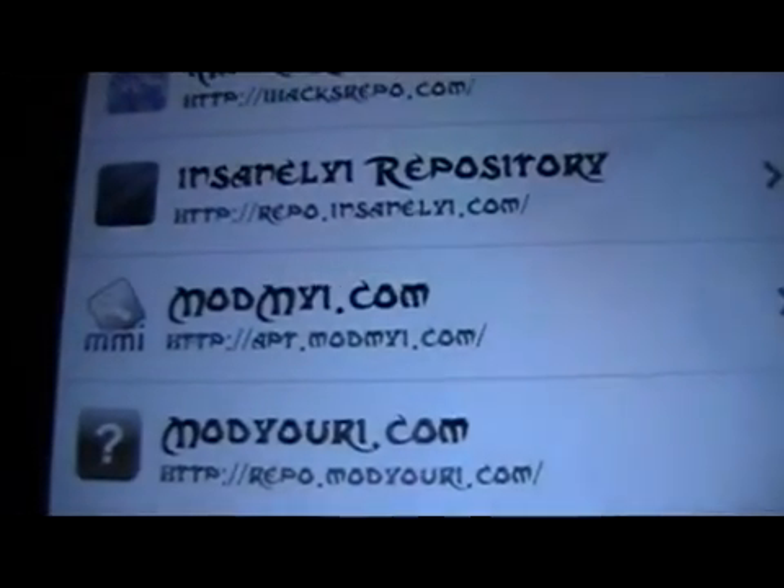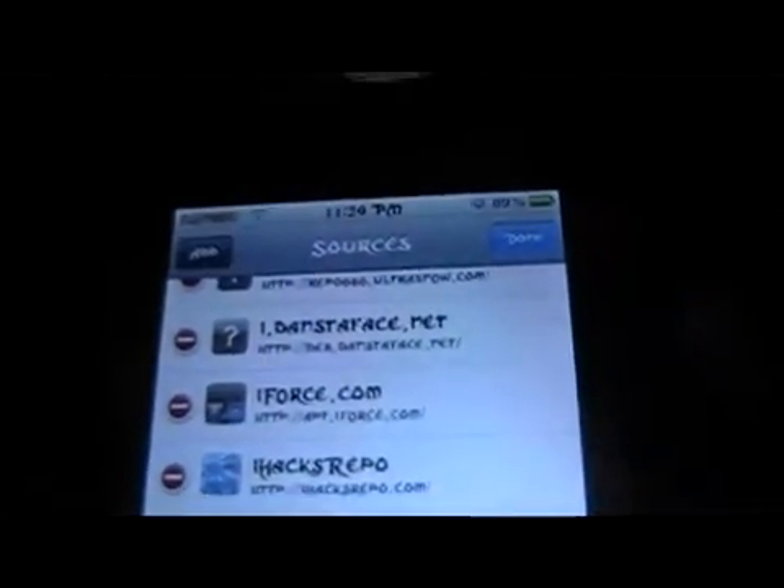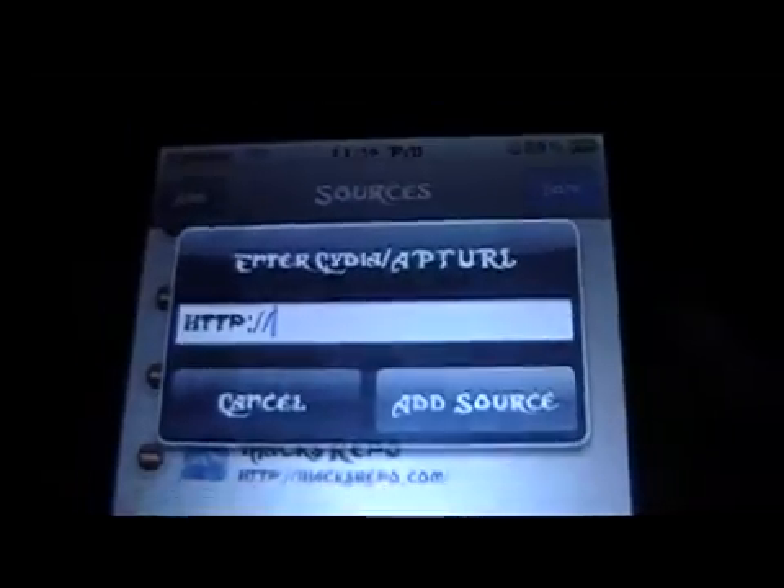To get this, you need to go to this source. The ModMyi repo — apt.modmyi.com. That's the source you'll need to put in. You just click on edit and then add, and then add that source.